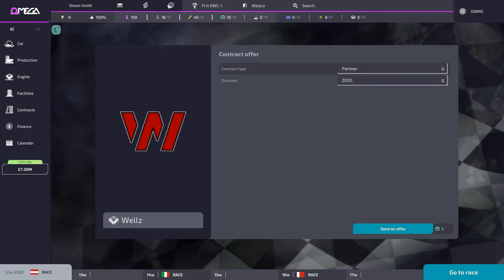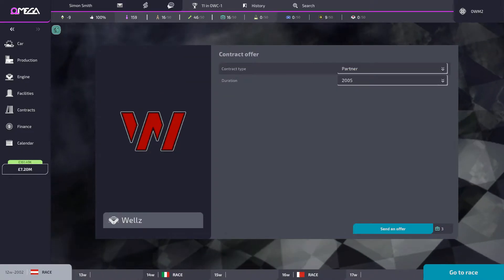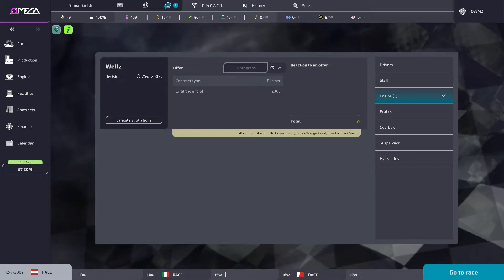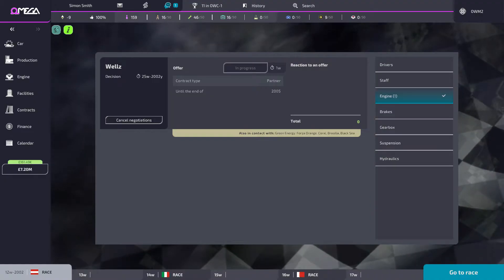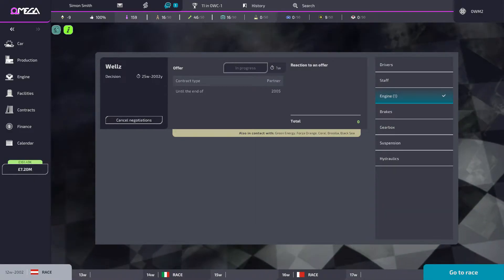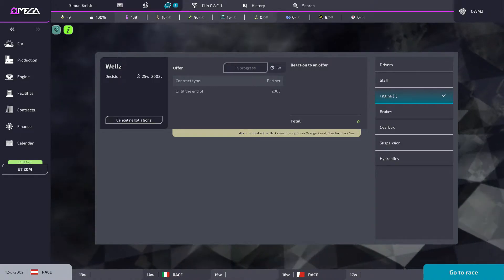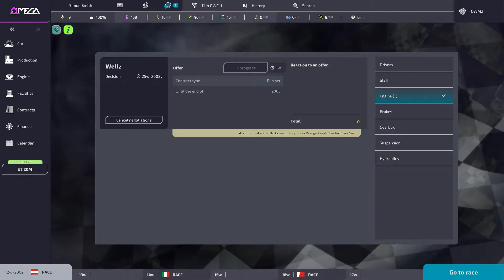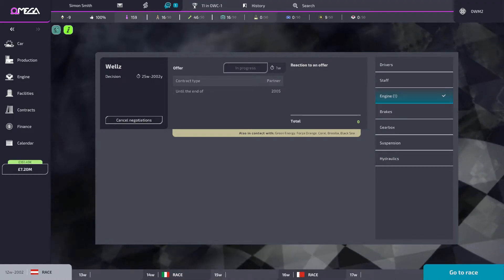These negotiation points come out of my negotiation points — this game is all about points. When I send an offer it goes into my negotiations tab, and it will tell me each week what score I'm getting, plus who else this manufacturer is talking to. There are only a certain number of slots, so you're never quite sure where you stack up. Things like your constructor position, whether you're offering more money — your score goes higher. Sometimes you'll have a couple of contract discussions going on at once, and I really like this mechanic.